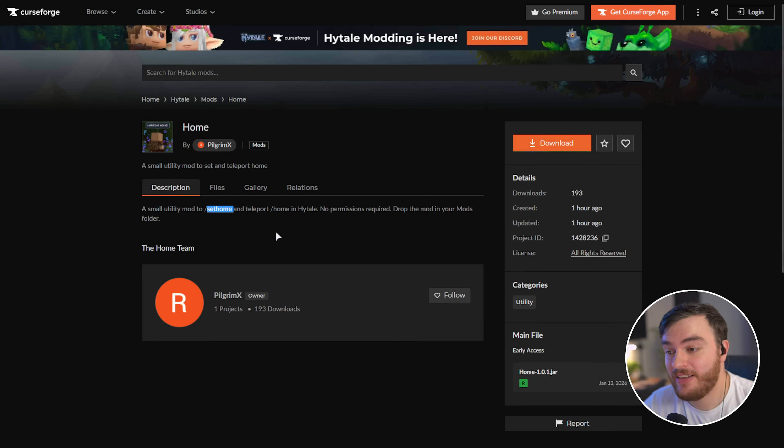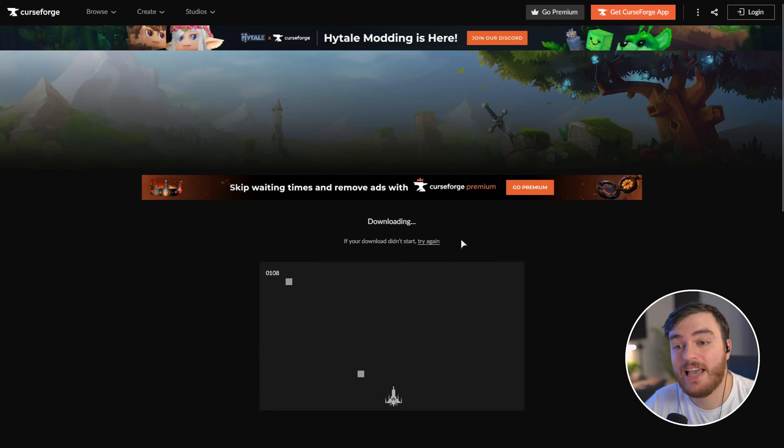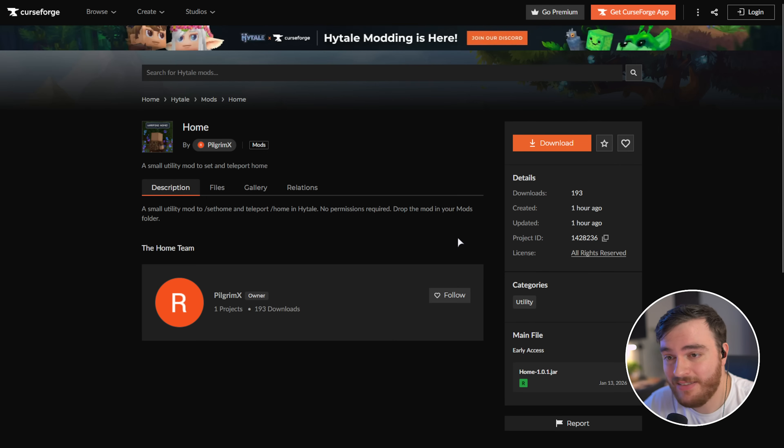The home mod allows players to use slash set home and slash home to teleport back to their home from wherever they are when they're outside exploring. In order to actually download and install mods, all you need to do is hit download in the top right, where you'll get either a jar file or a zip file. I assume when mod rental platforms like that eventually support Hytale, the steps will be very similar, just in a different place.